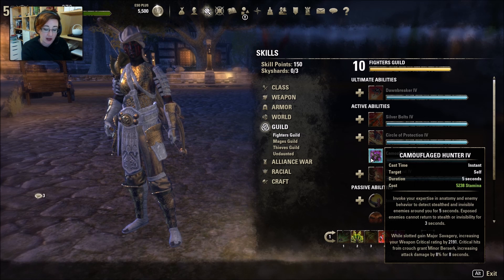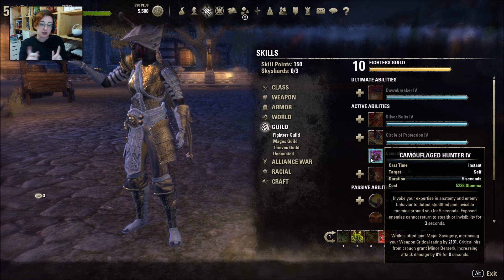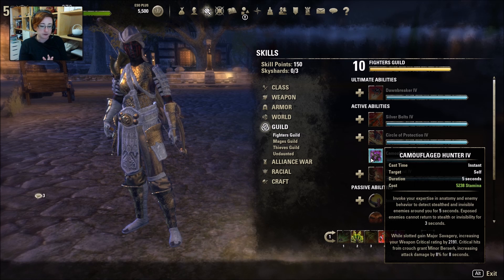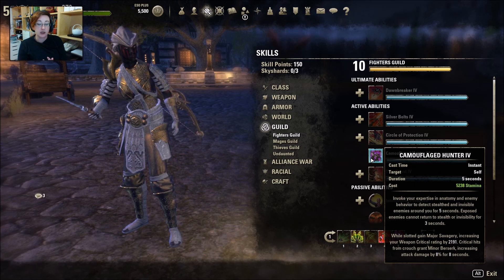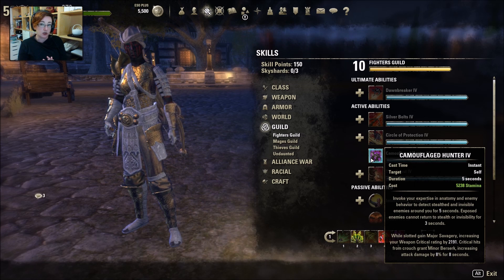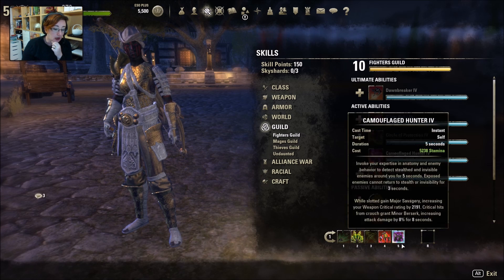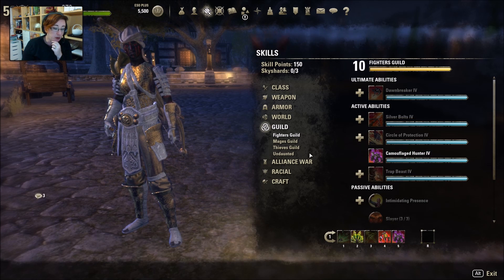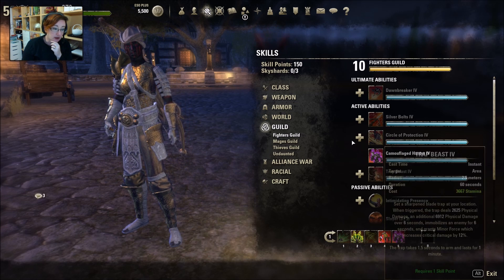Critical hits from crouch give Minor Berserk as well, increasing attack damage, which is kind of cool, like 8%. You should be running Camouflaged Hunter, really. If you're any sort of stamina character, you should run Camouflaged Hunter. I can't think of any skills that would be better, basically. It's really very impressive.